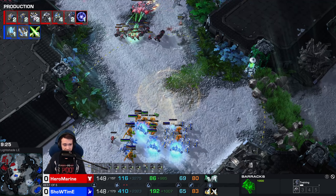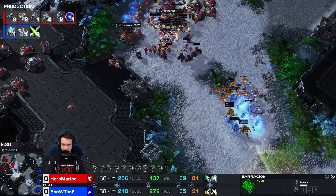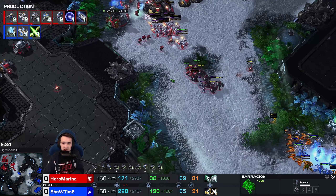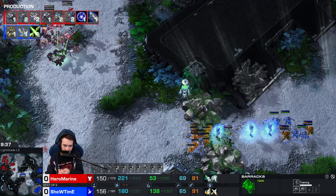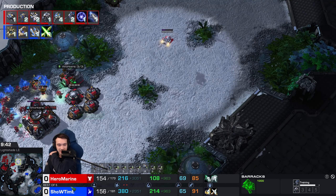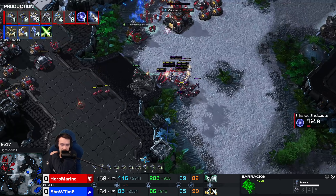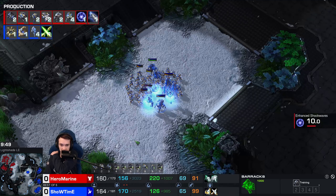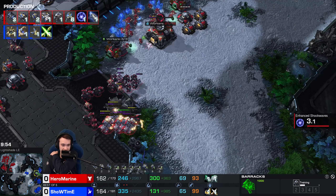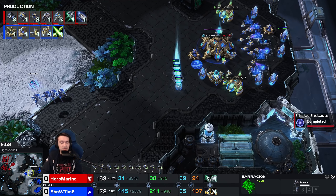Heading through the center of the map has been a dicey endeavor for the Wall so far. When you're nicknamed 'the Wall,' your attacks are not so much what you're known for. Showtime is a more strategic player — he's not going to have the flashiest Blink micro or War Prism pickups, but he'll put the right units in the right place at the very right time. Hero Marine is kind of the same way — I keep saying that they're very similar players, but it keeps being true.